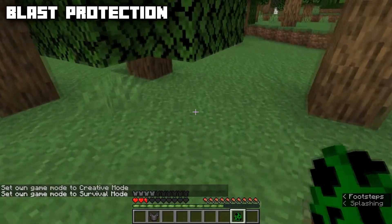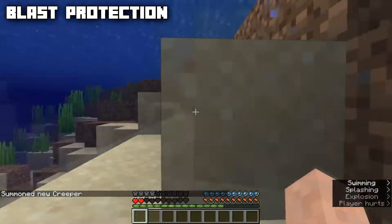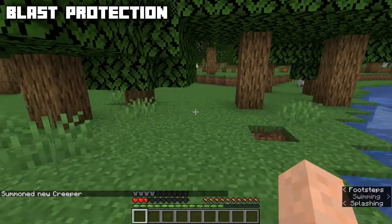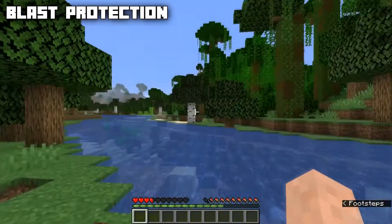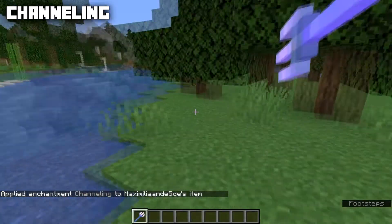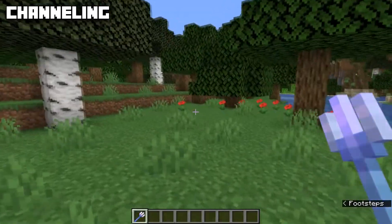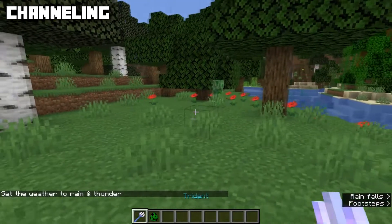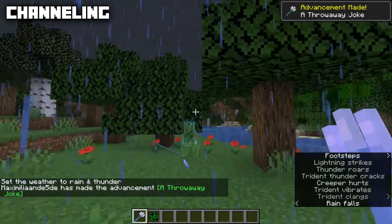Blast Protection has a max level of four and can only be applied to armor, for example this chest plate. It will reduce explosion damage and knockback. Let's put on the Blast Protection chest plate, summon a creeper, and go into survival to see what happens. We almost die but just survive. Blast Protection is incompatible with Fire Protection, Protection, and Projectile Protection — you can only have one of those four.